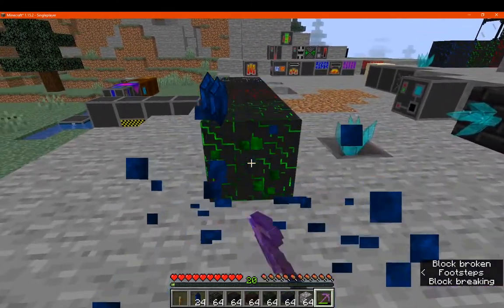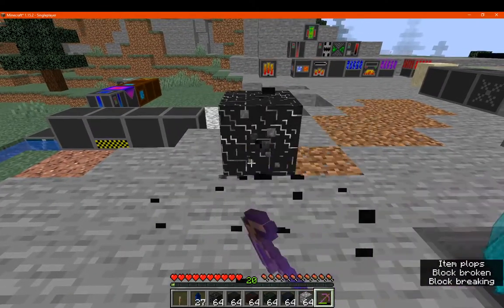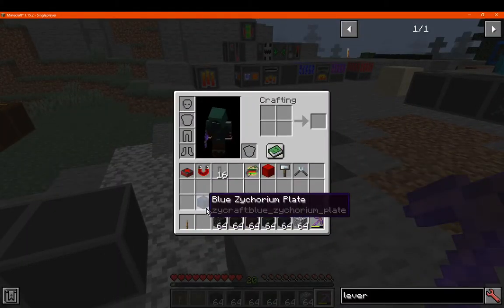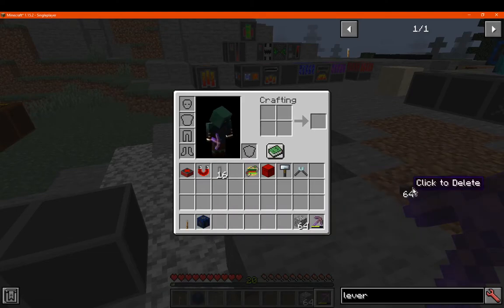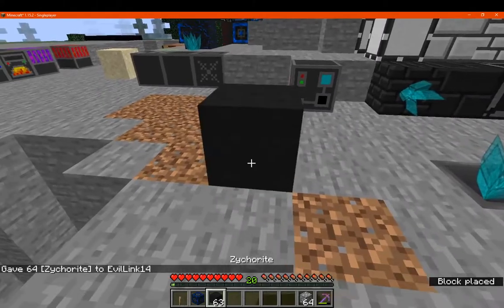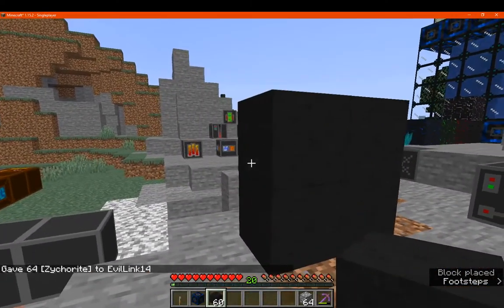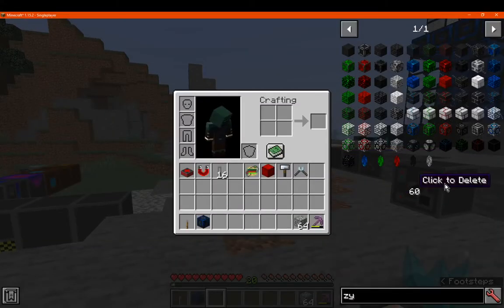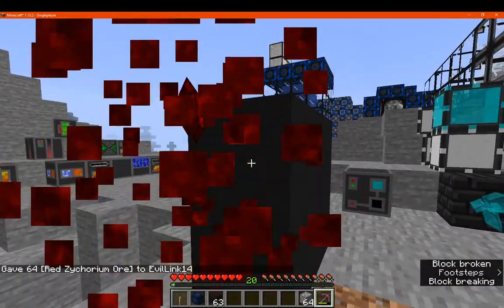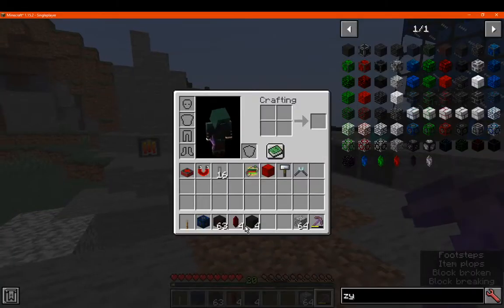Breaking through the ores shows what the crystals look like — blue, green, red, dark, and light. The zycorium ores are found surrounded by zycorite, which kind of replaces stone in the world gen. If you find zycorite you'll see the ores nearby, in a vein. Vein sizes can be about 17 maximum, which may or may not include the surrounding zycorite.